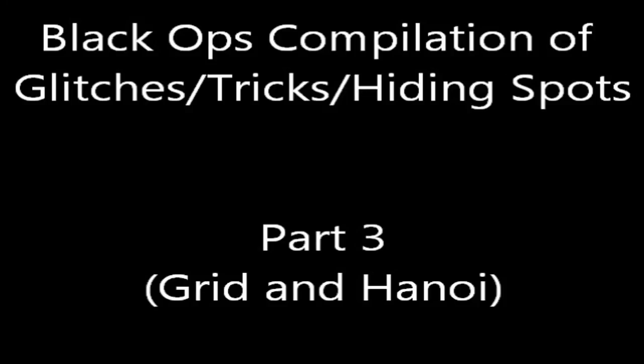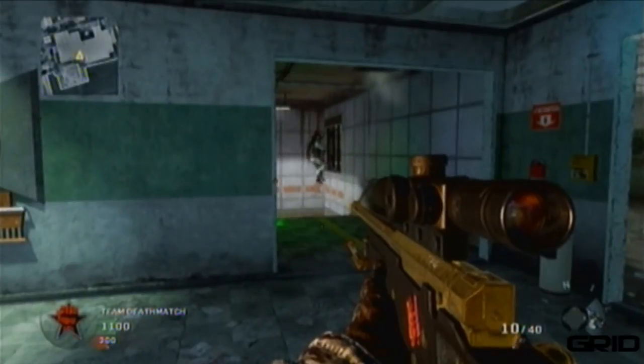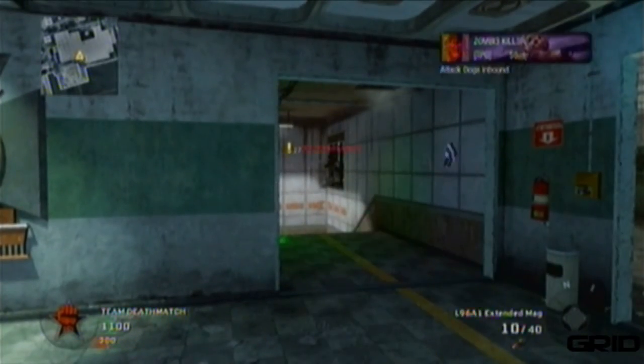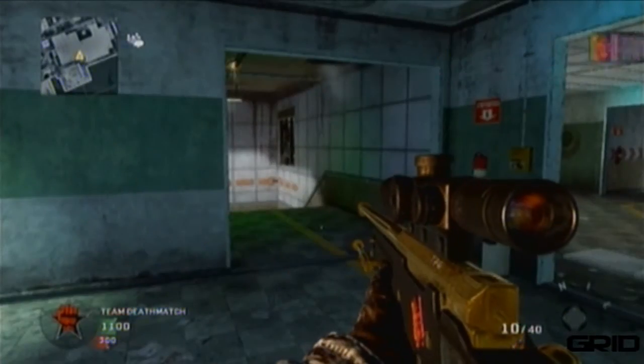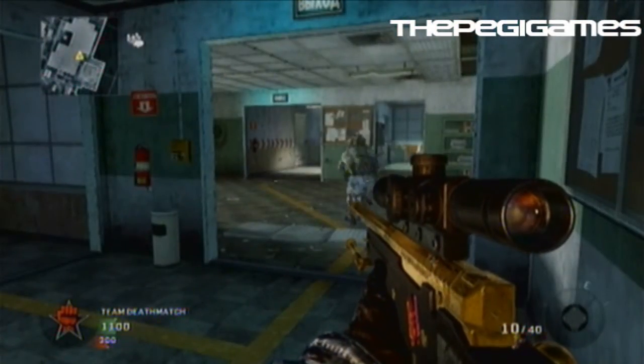Hey guys, it's PEGA Games and today I have part 3 of the Black Ops compilation of glitches, tricks and hiding spots. This part is on Grid and on Hanoi. In this compilation I have a lot of hiding spots and some dog glitches and glitches too.